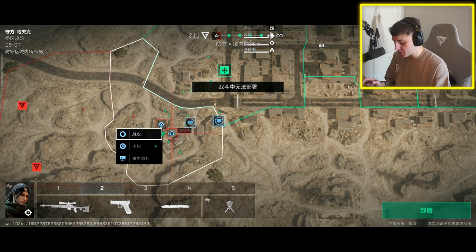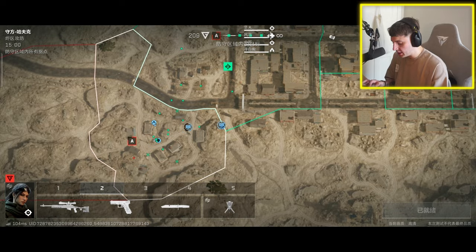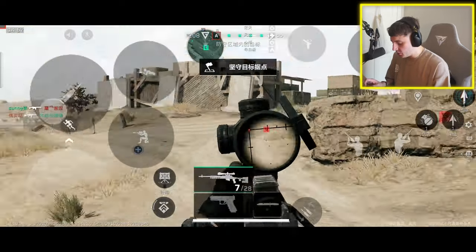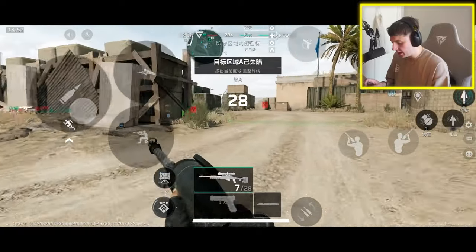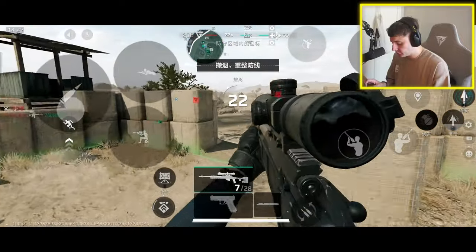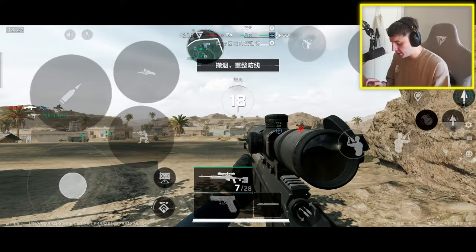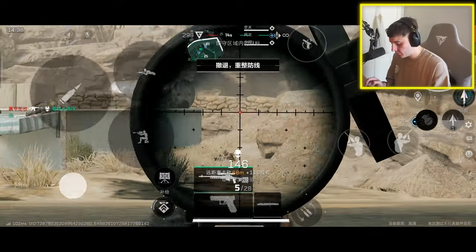Let's switch weapons — let's go for this weapon right here. It looks like we've got a little timer before we can actually land back in. There we go, we're in. We got an actual proper sniper now. Let's try and dome some headshots. There's a guy — there's one, there's two.